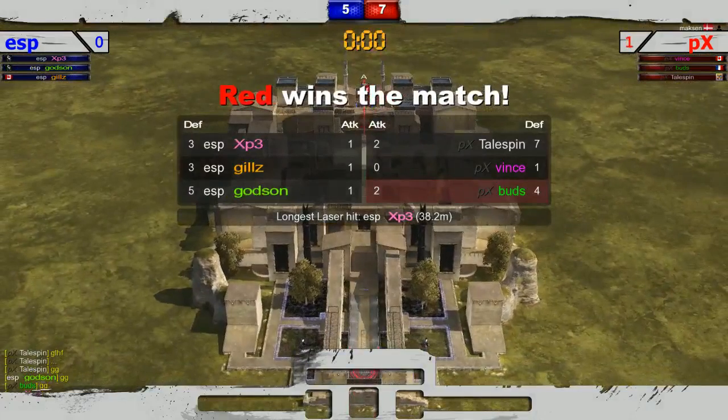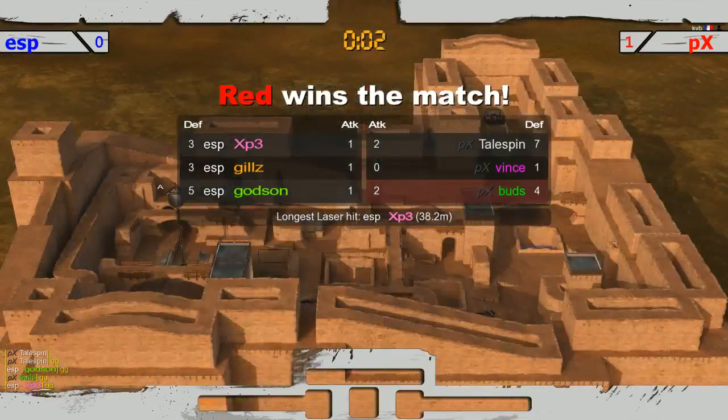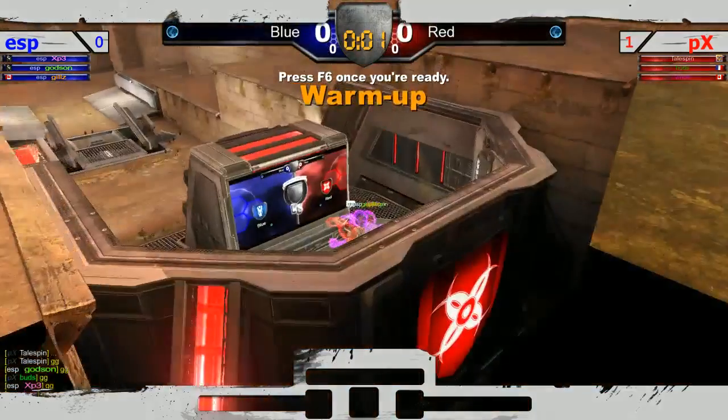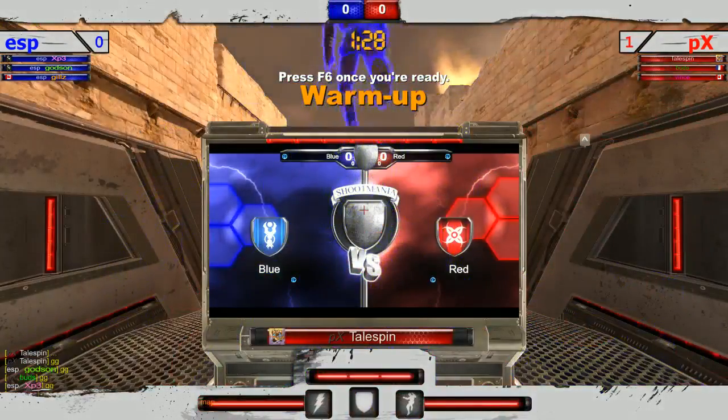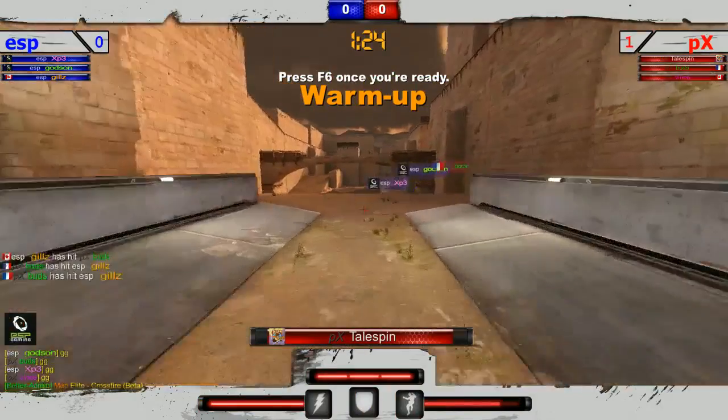Such exciting rounds, extremely high pace. Dark Rabbi, Ethan Wayne — great north American player — thanks for tuning in! What a great first map. Score is one to zero on the overlay — that was the first map. One to zero is the accurate map score.